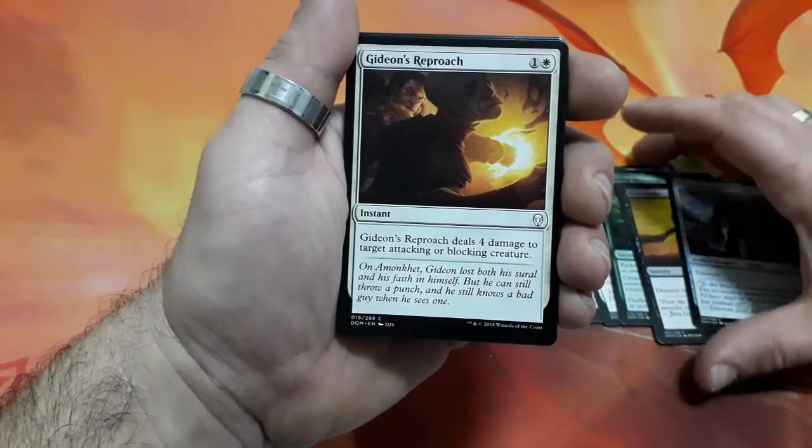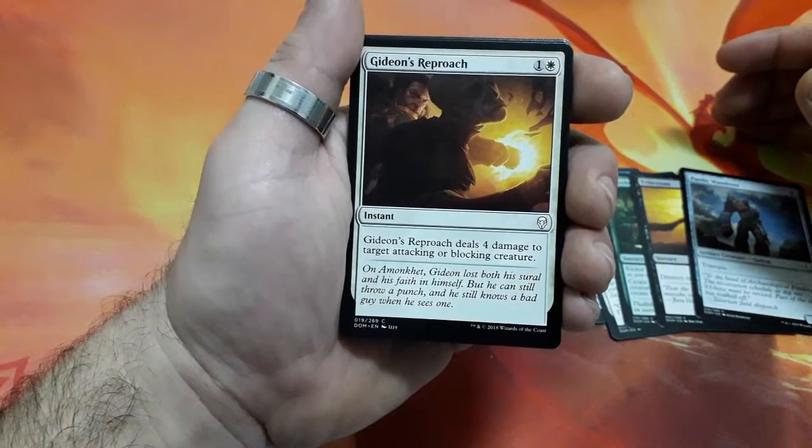Gideon's Reproach, 2 drops. Gideon's Reproach deals 4 damage to target attacking or blocking creature.